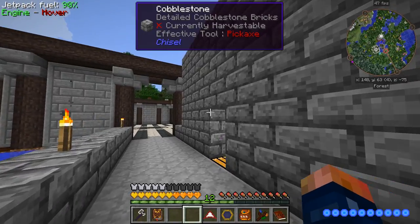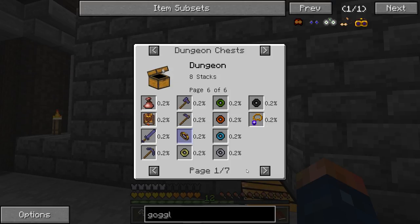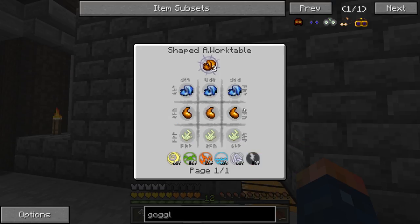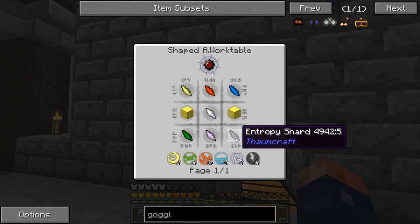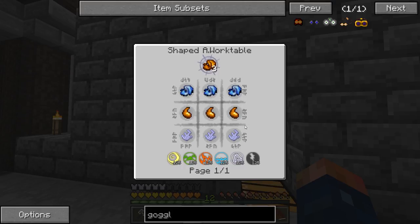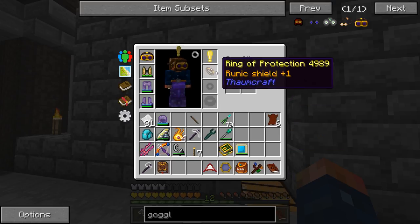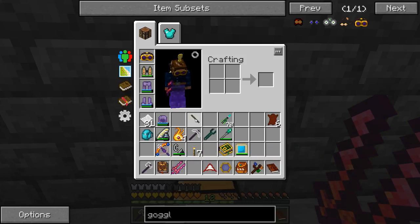I don't know if you can notice it, but my health bar has this glowing stuff - that's due to this ring of protection that I found in the Runic Dungeon. This guy is really expensive - it requires primal charge and this cloth which requires guy spirits and blocks of dragonstone. Yeah, this is some pretty expensive stuff just for this ring and I don't even know exactly what it does because it's not researched.